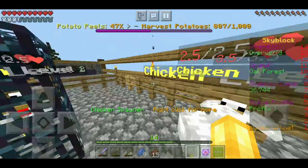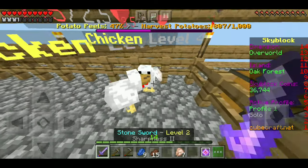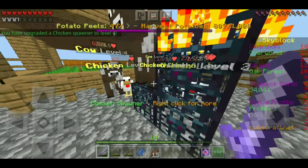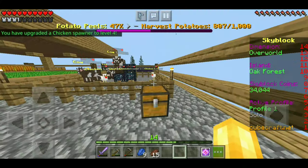We can upgrade this spawner as well — yeah let's do that. Okay we need one more piece... there we go, let's upgrade you. There we go — now we'll get even more XP per chicken kill, so that's pretty cool.